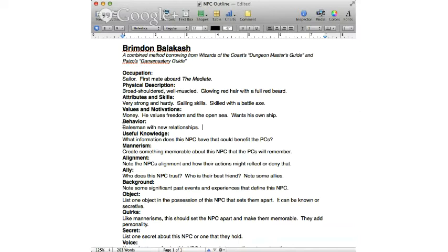Useful knowledge — anything he would have that could help the player characters. With him, he's going to know a lot about the waters around Air, as well as pirates, sailing, and trade over water. He's familiar with all of that, and those are things player characters could go to him for. Mannerisms: I'm going to open my adventure building binder and go through what I want for this. Mannerisms and quirks can be interchanged — this is something memorable about the NPC that players are going to remember.